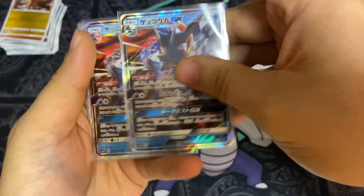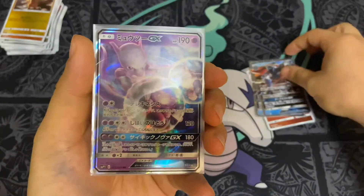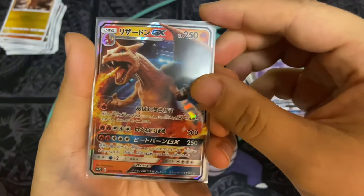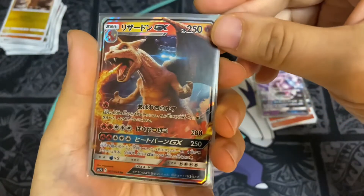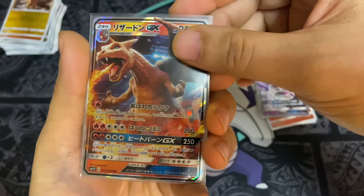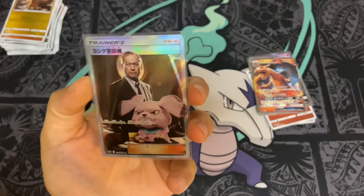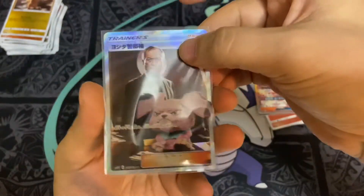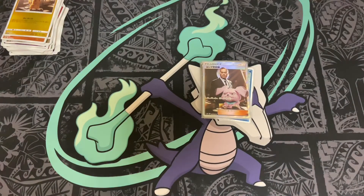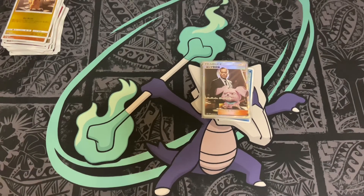For GX's, we got the Mewtwo GX and we got the Charizard GX — that is just so sick, I love that card. The CGI, they really did good on the Pokemon. And the secret rare was the Detective — I forgot his name, I don't even want to attempt to say it because I know I'll butcher it. That was the opening guys — please like, subscribe, hit the notification bell, and till next time, peace!